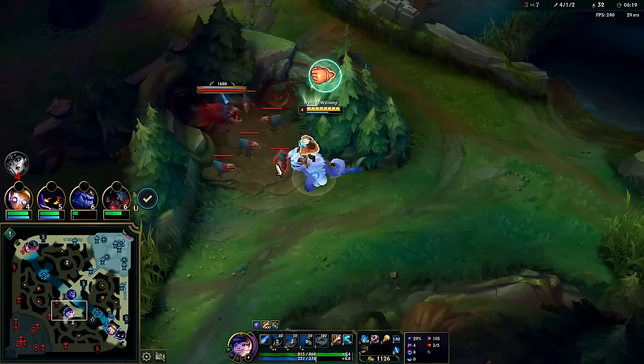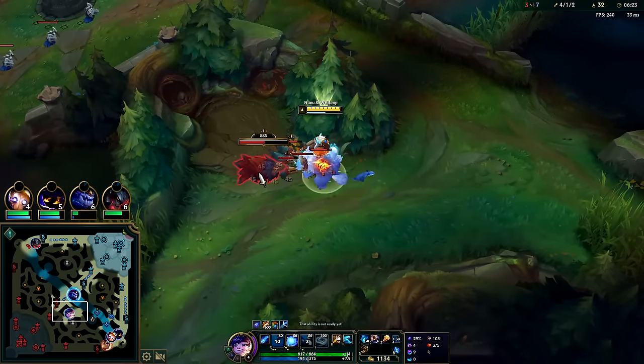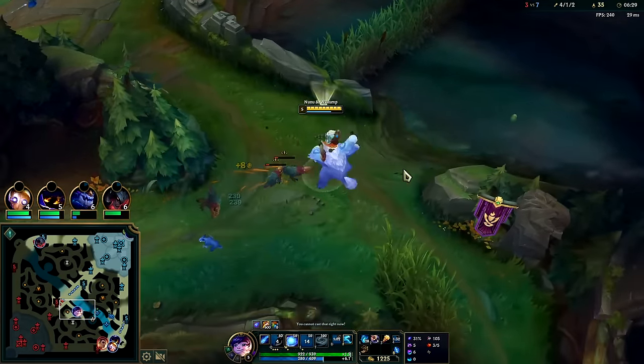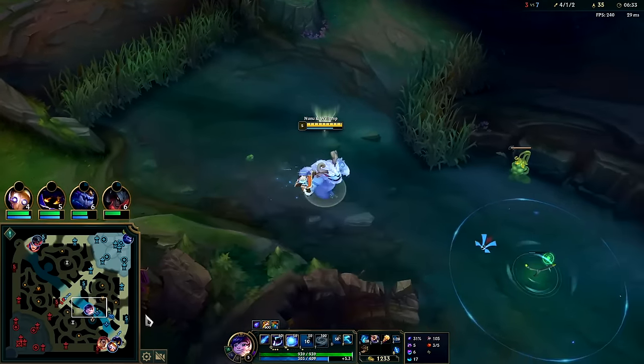Stacking up the Dark Seal — that's what AP Nunu is all about. AP Nunu and Evelyn play extremely similar to each other: both kill-heavy, gank-heavy, gold-heavy, and both have really good AP scalings. Nunu's R damage has 300% AP scaling — it's big.